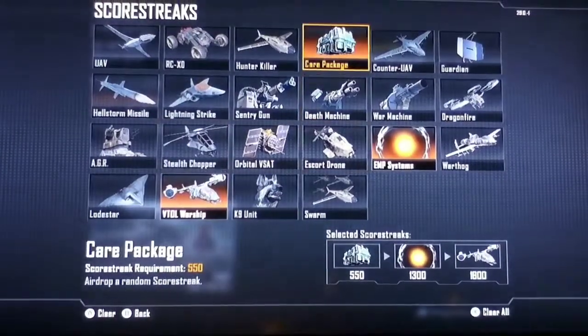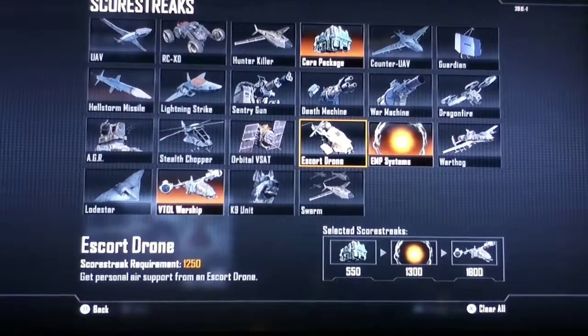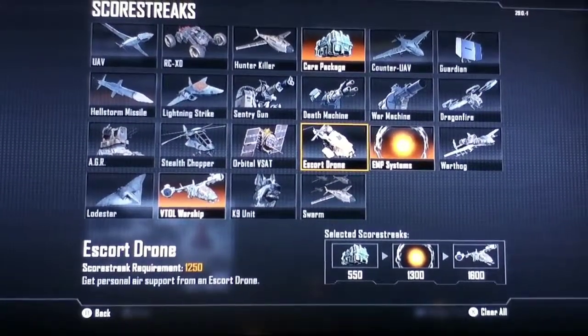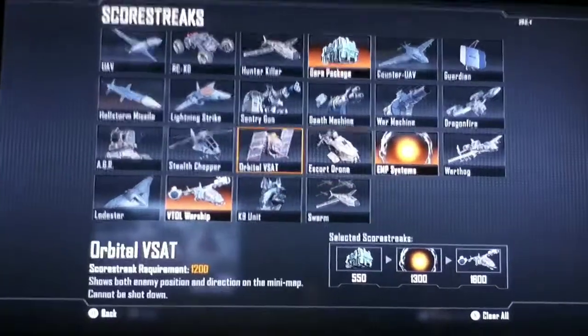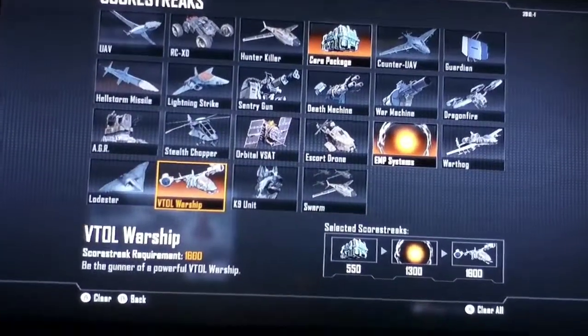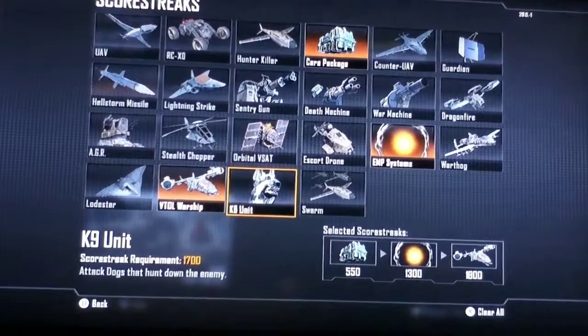For your Streaks, you want to run Care Package to get any Streak in the game, EMP System so the enemy team is completely blind no matter what, and a VTOL Warship — after you get your EMP System, might as well call in the VTOL, right? Because they can't see it anyway. Alright, this has been this episode. Peace!